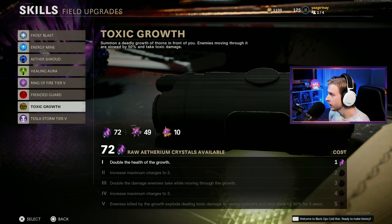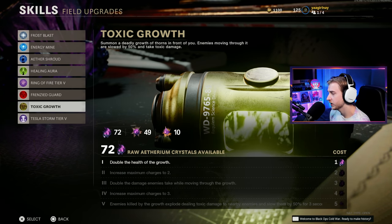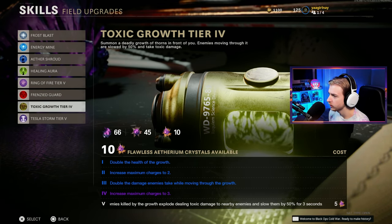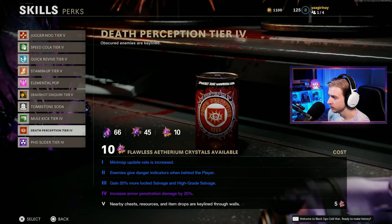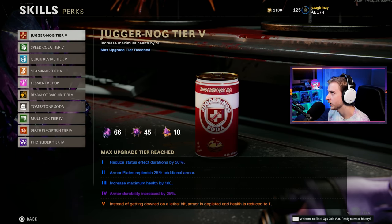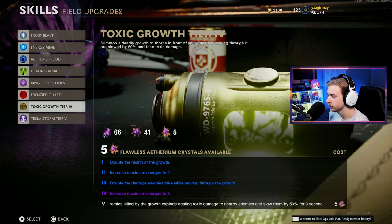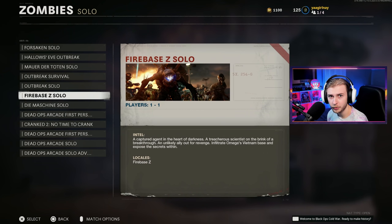With our Field Upgrades, I have Ring of Fire Tier 5 and Tesla Storm Tier 5. I'm gonna be using Tesla Storm today. I kinda want to get Toxic Growth up because I feel like that's gonna help in Colonel's office — I'll level it up as much as we can, maybe Tier 5. For perks, Mule Kick, Death Perception, and PhD don't really need Tier 5, but we have Stamina Up, Quick Revive, Speed Cola, and Jug at Tier 5. We can get Cryo leveled to 5, and might as well upgrade Shatter Blast while we're here. I'll get Toxic Growth Tier 5 and make sure I have a class with it. Now that we got all that out of the way, let's hop on Firebase and try to get this thing done.